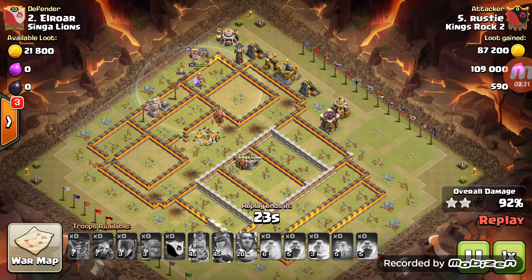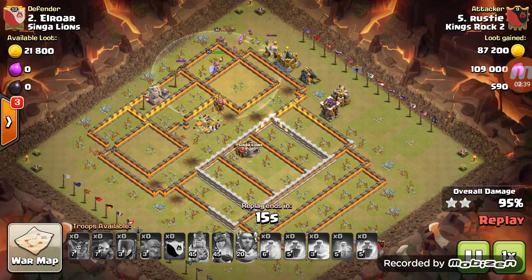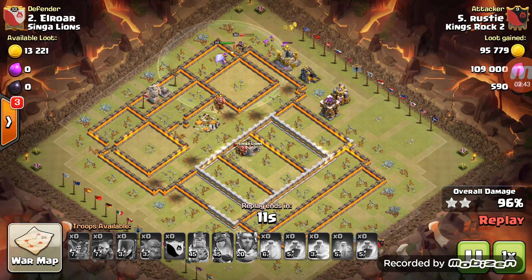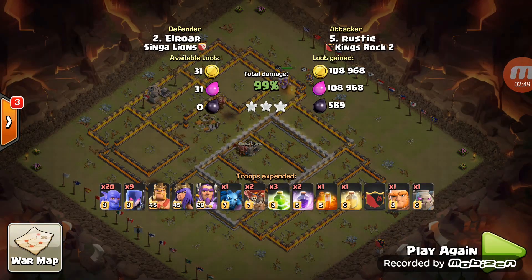You might think the loons didn't do that much, but they took the firepower that was on those heroes — that's why loons are brought. Of course, if there had been an air trap there it would have been terrible, but the enemy probably wanted us to attack from this side.